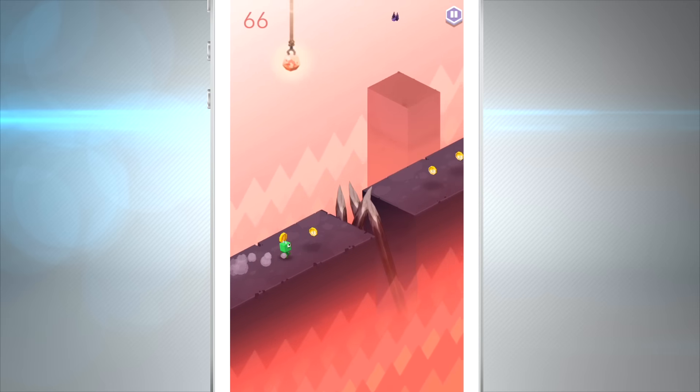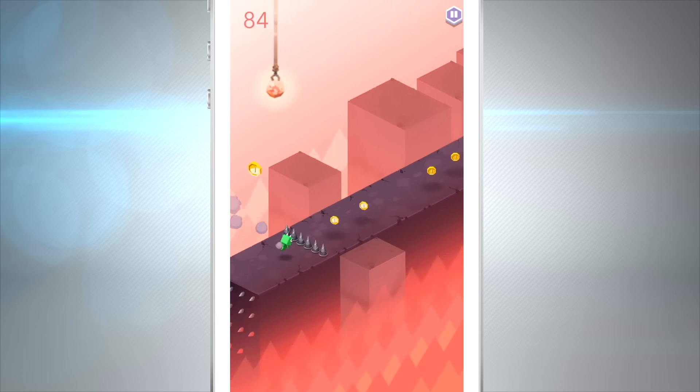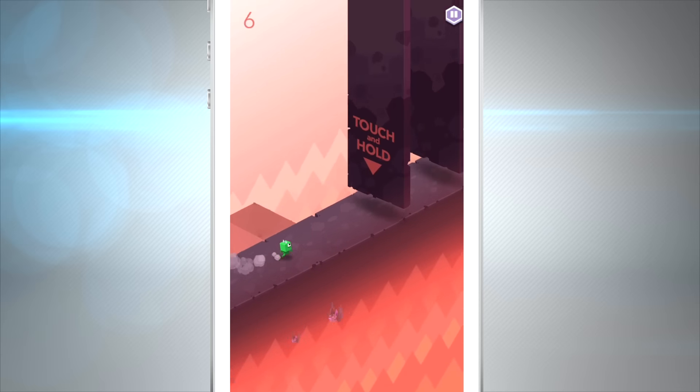You can see here I'm ducking and now I'm going to jump over here. Watch out — we got blades coming through and we got pits here, spikes. Flint just got stabbed! You can see we have some characters here, they're all locked up but they're pretty expensive.